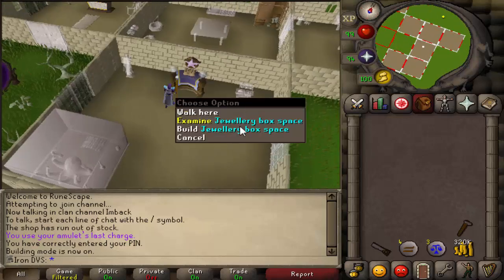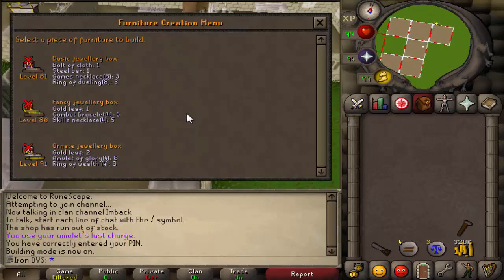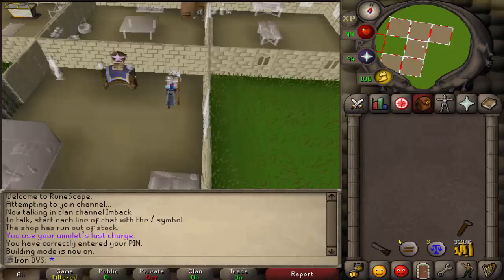There's also the Jewelry Box, which I'm not going to be building because it requires a lot of stuff. Basically it gives unlimited jewelry charges. The first tier gives unlimited Ring of Dueling and Games Necklace. The next adds Combat Bracelet and Skills Necklace. The final one includes all four previously mentioned plus Glory and Ring of Wealth — so essentially unlimited jewelry charges if you don't want to constantly buy jewelry.